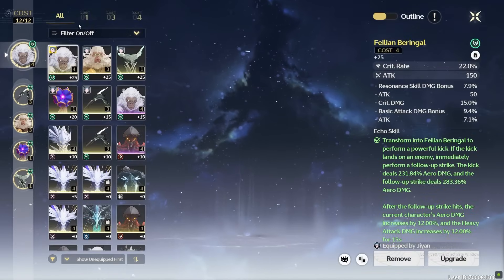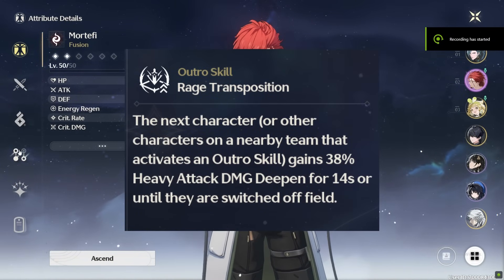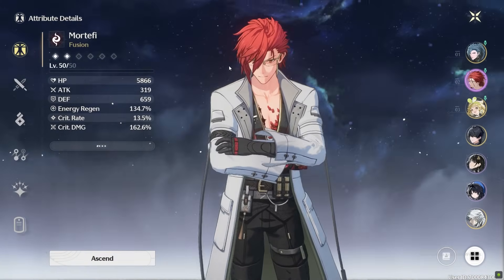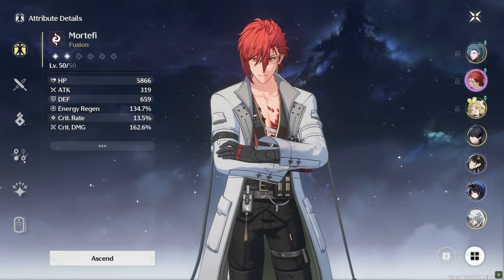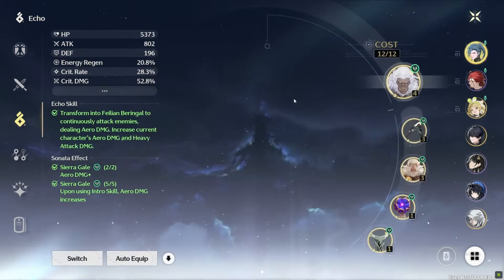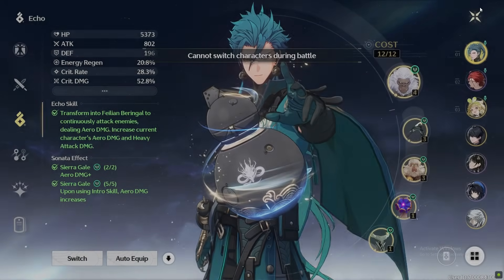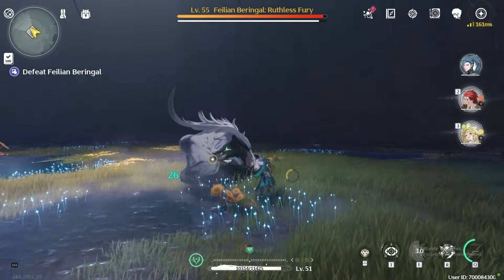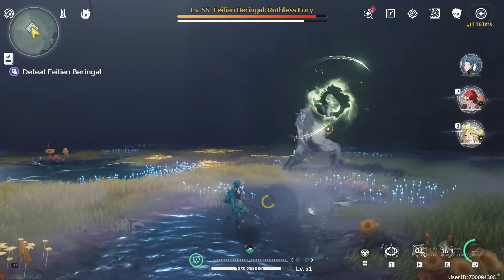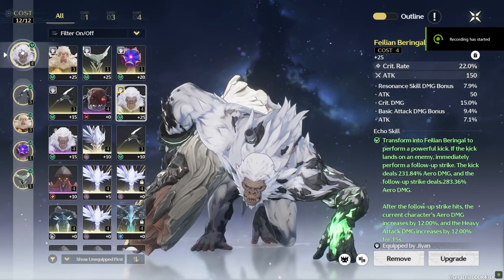What you can do is swap-cancel it. However, buffs from characters like Mortify will end if you switch the character out. So you can first use the echo skill, then swap-cancel it by switching to Mortify to trigger his outro. The Mechabomination is a decent alternative if you are using the Lingering Tunes set or a mixture, and it's much easier to use as it has no animation time unlike the monkey. Both Sierra Gale and Lingering Tunes are good, so prioritize the set with better substats.